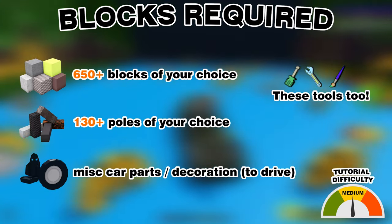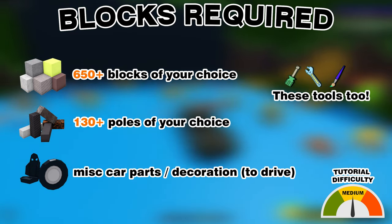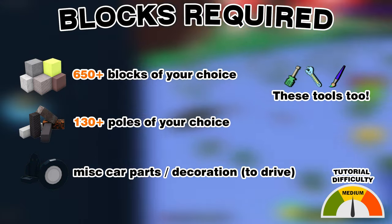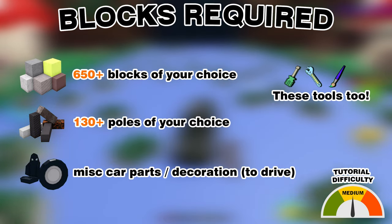In this video, you are going to need around 650 blocks of your choice, 130 poles of your choice, and miscellaneous car parts — so you'll need to buy the car package inside the shop. You are also going to need the screwdriver tool, the paintbrush, and possibly the wrench.